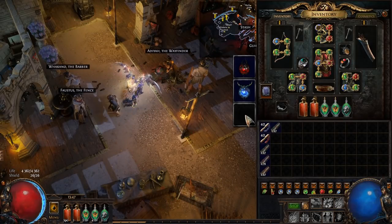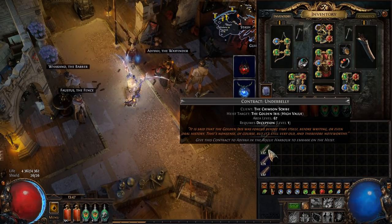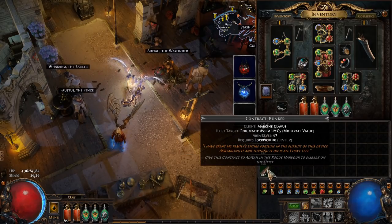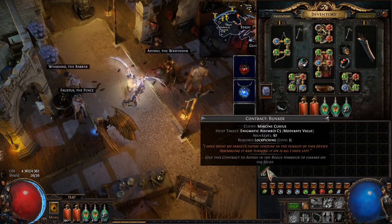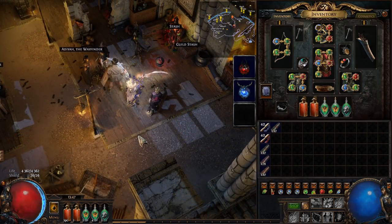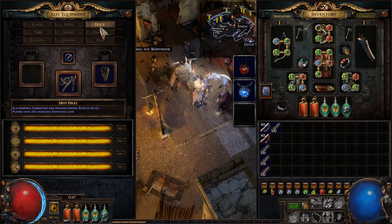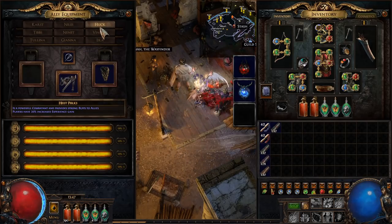Phase two: running the contracts in preparation for running blueprints. In this phase we're going to be building up our contracts, building up our currency tab, and also generating reveals — I'll explain what reveals are in the next phase. All currency we get is going to be fed into saving up for blueprints. Unfortunately, blueprints hardly ever drop in contracts, so you're going to have to buy them from the trade site. The first thing we're going to do once we get here is unlock all of our members — to do that we have to run a contract with a specific member to unlock another.